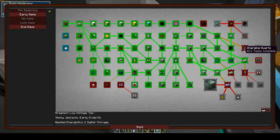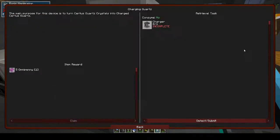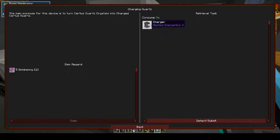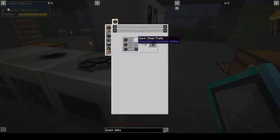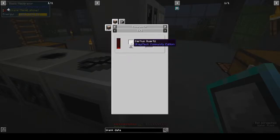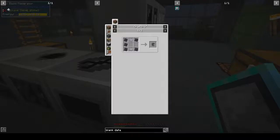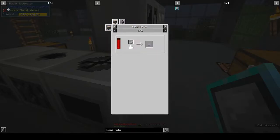Can we make charging quartz? Charged certus quartz - that's AE2. We need charging quartz - autoclave. Dark steel plates, certus quartz plates - but do I have any certus quartz? And we need a compactor. Certus quartz plate - compactor. I haven't found any certus quartz yet so we can't do that anyway.